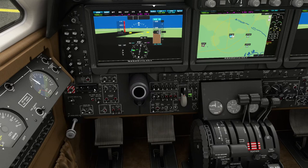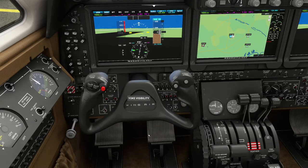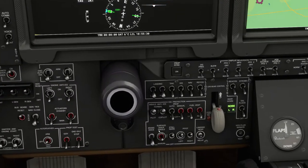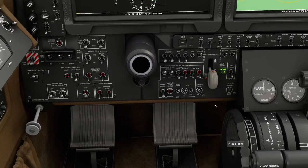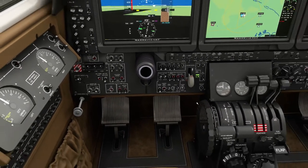Now we can turn on the generators. And then all the warnings disappear because all the warnings were about the drain on the battery. Obviously once you've got the engines started and you start the generators, you don't have any concerns about power generation. We've got the pitot heats already on. We're going to turn the lights on - it's kind of last on the checklist. So we've got navigation lights, recognition lights, the beacon, and the strobe. That should be good to go.